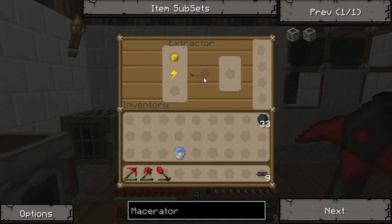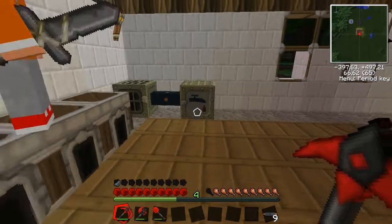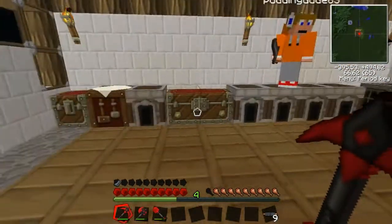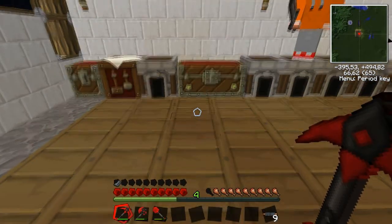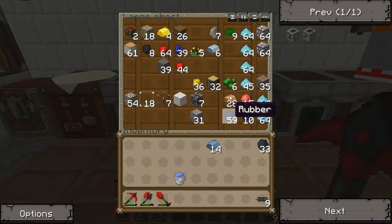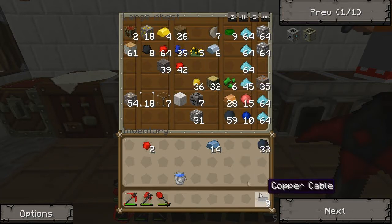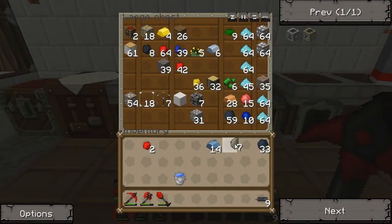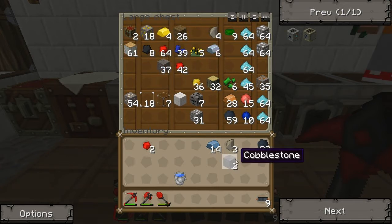So that's just a tip I wanted to show you. Now we are going to start making the macerator. We're gonna need a machine block, some redstone, and some cobblestone cables. We need some flint — three flints — and some cobblestone.